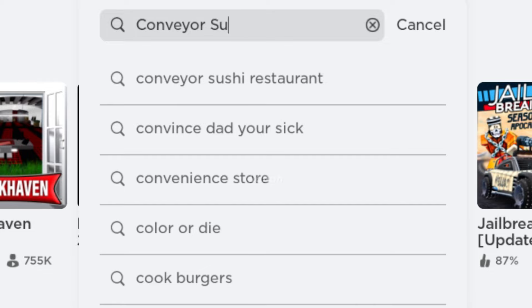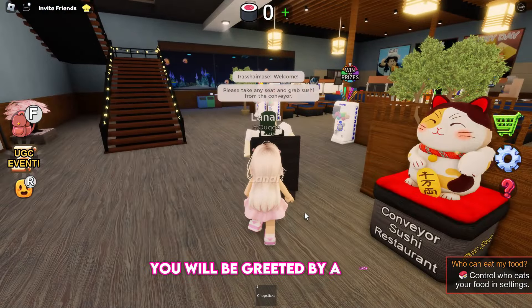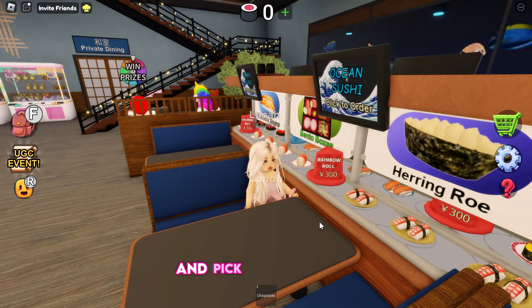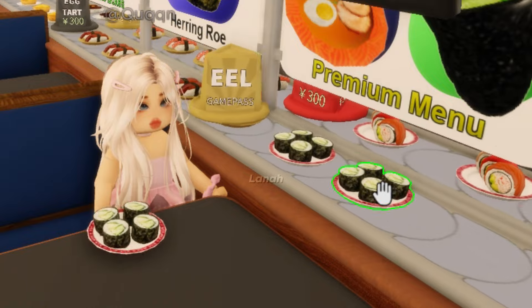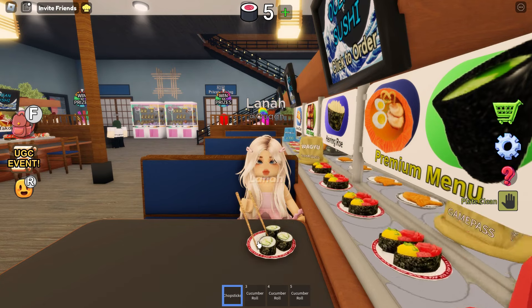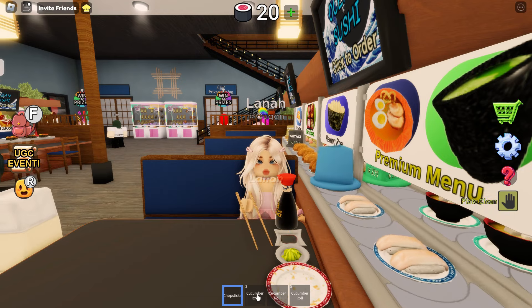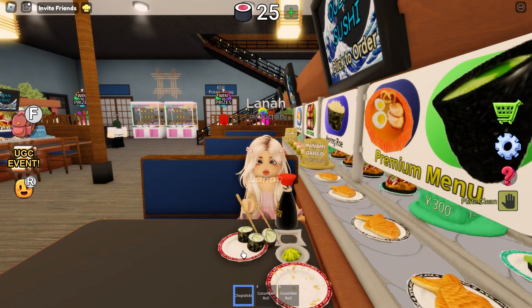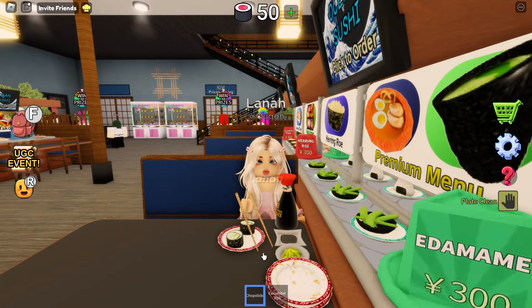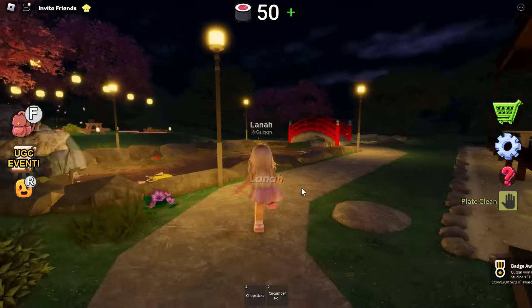Search for and join Conveyor Sushi Restaurant. As you enter the restaurant, you will be greeted by a lady. Now let's take a seat. Wait for the sushi plates to arrive on the conveyor and pick three of them. Place the plate on the table, take out your chopsticks, and eat 10 pieces of sushi. After eating your sushi, leave the restaurant and go to the garden — and we've obtained the badge.